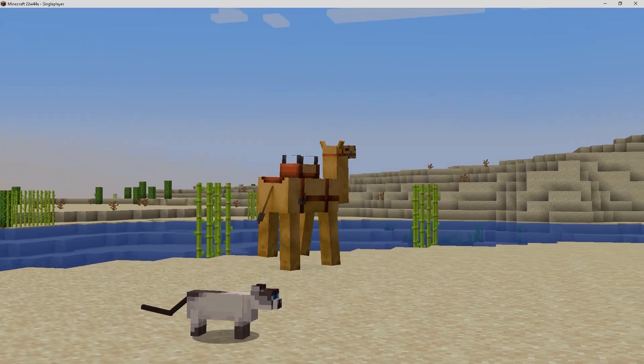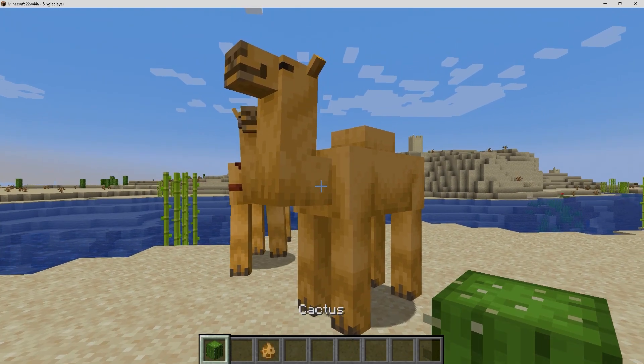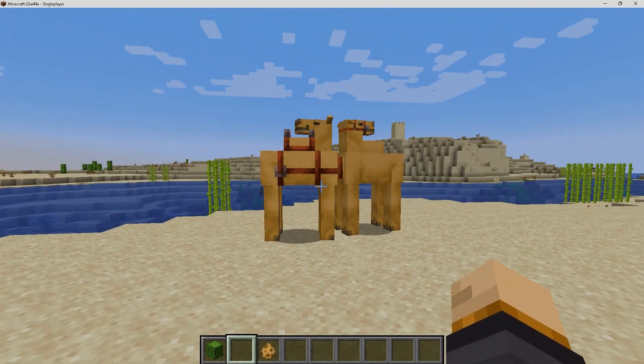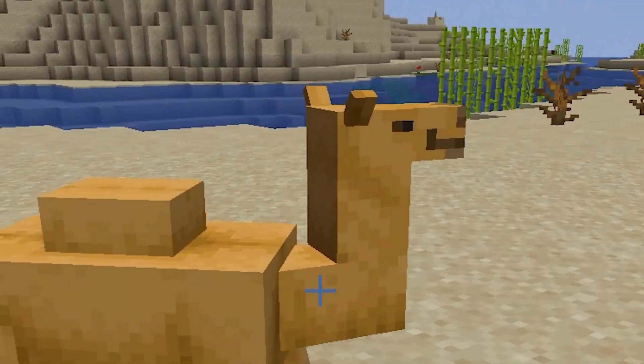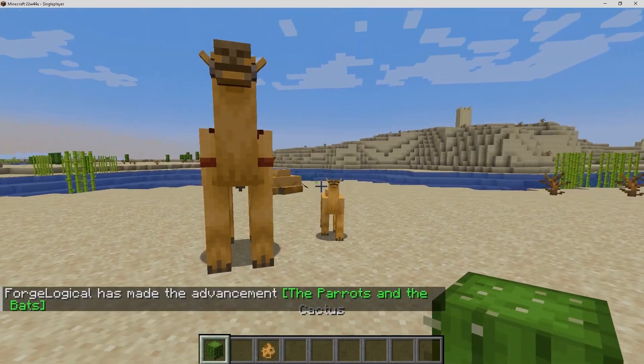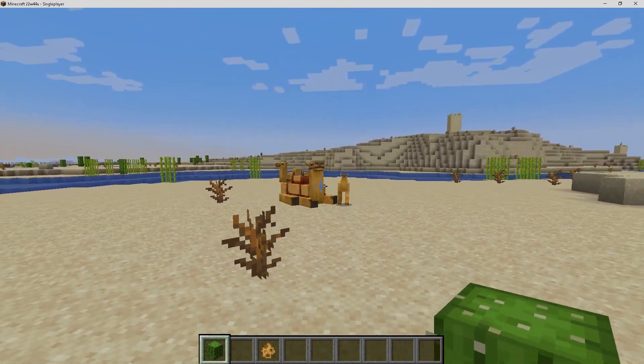Next up, let's go over breeding camels. Just grab yourself a cactus, interact with two camels and then they'll fall in love. Then eventually we get a baby camel — oh, he's so adorable. And naturally they love cactus, so they will follow you if you have cactus.